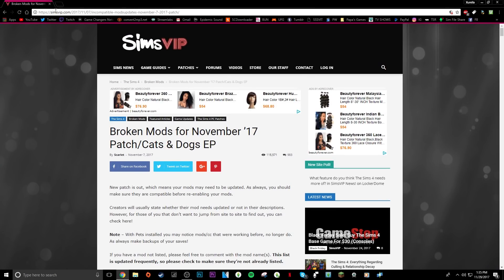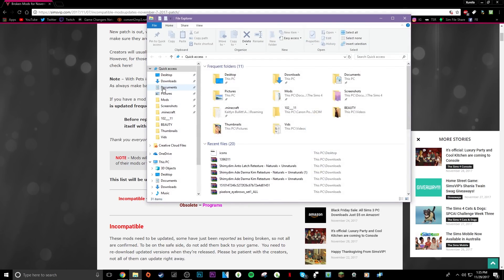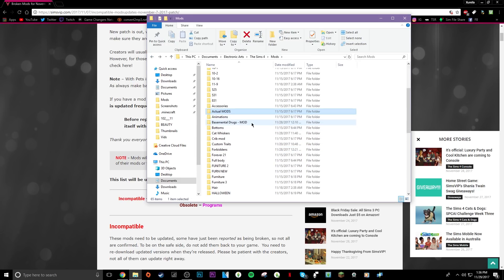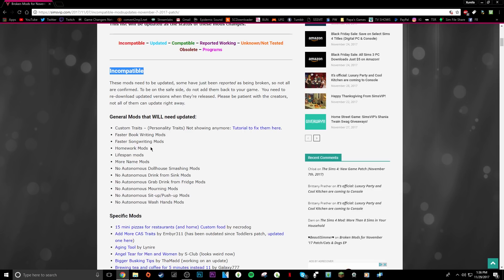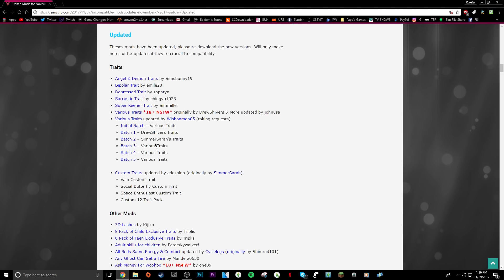First, you're going to need to go to this website — I'll leave it in the description — and it tells you all of your broken mods for the November 17th Cats and Dogs patch. In your mods folder, find your biggest script mods like Road to Fame, UI Cheats, MC Command Center, and others. Take all of those out, then go to this website and it will show you which mods are incompatible.